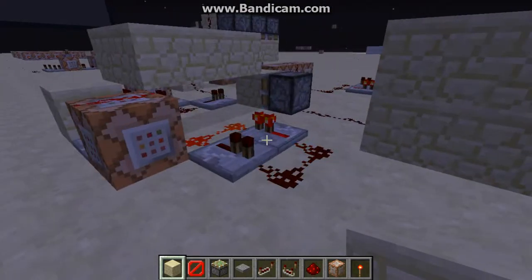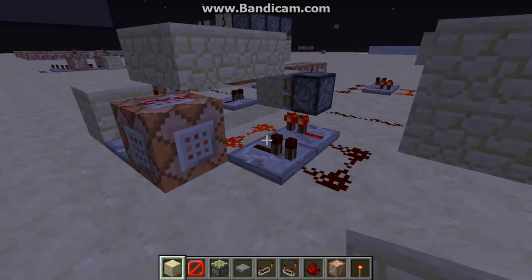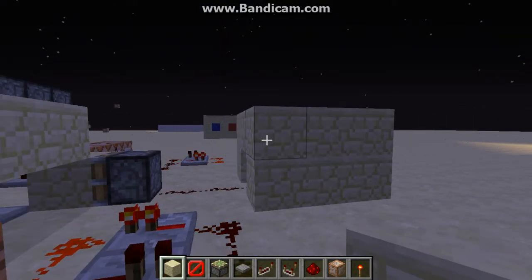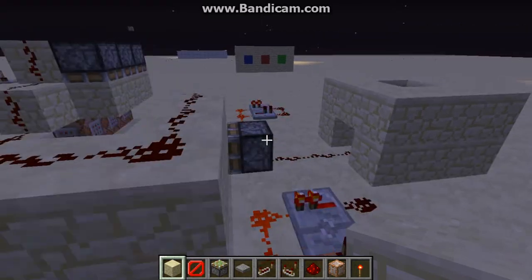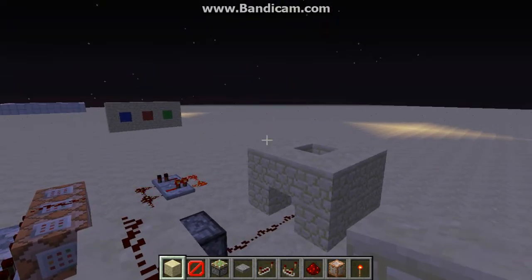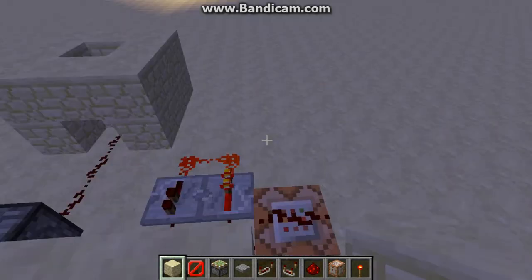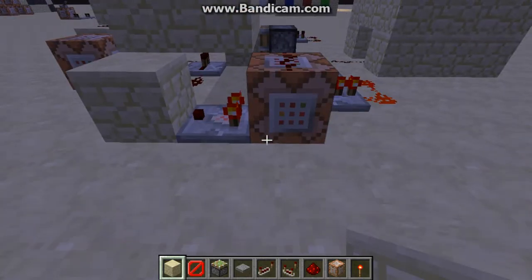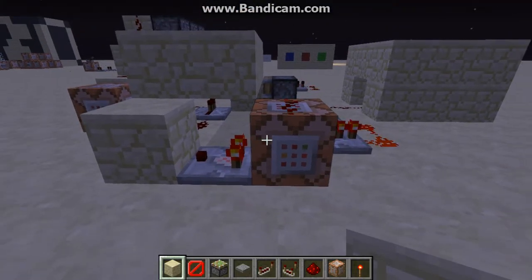So how it works: basically, there are two clocks in this system. This one right here checks to see if there is a barrier block over there. Barrier blocks can only be broken if you're in creative mode, so if you want this to work for players in survival or adventure mode, you'll have to use glass, because it can't break barriers. In adventure mode, you'd have to set it so that they could break the glass, obviously.